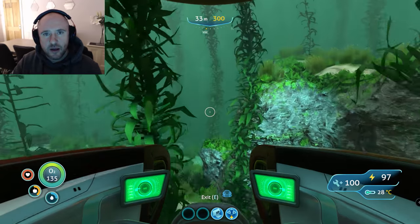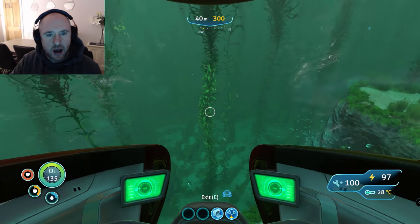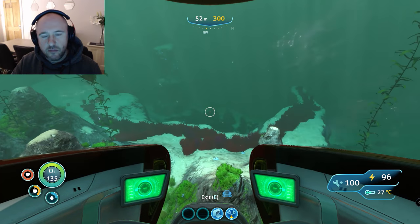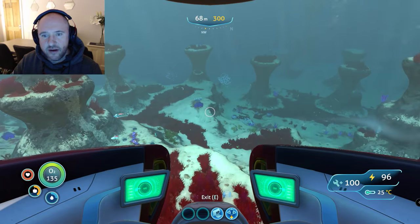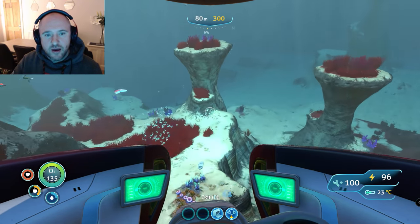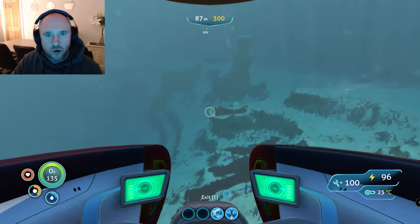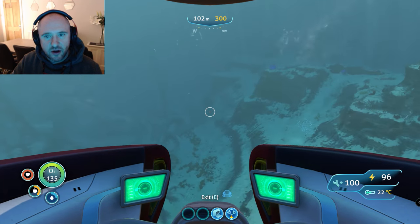So we're going to head through the kelp forest as we are now, and into the grassy plateaus, which will dive into what's called the mushroom forest biome — a really nice safe area. This is the great thing about this location: very safe, very easy to get to. As I mentioned, you can do it in a Sea Glider. Once we see this channel here you can see the mushroom forest on the left.